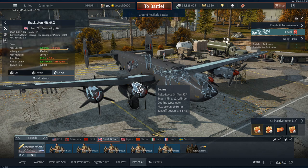We have four Rolls Royce Griffin 57As with 1,960 horsepower at 100% and 2,764 on WEP. You only get about eight minutes of WEP, so you'll be burning most of that off in a climb anyway. Just keep an eye on your WEP — you might need it later. I'd say burn off three to four minutes in the climb and then go from there.